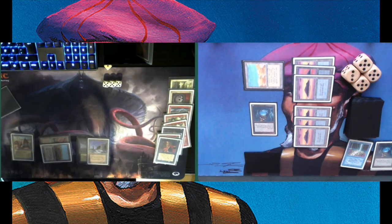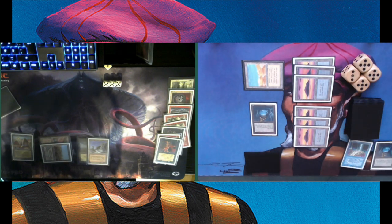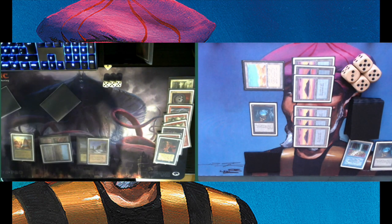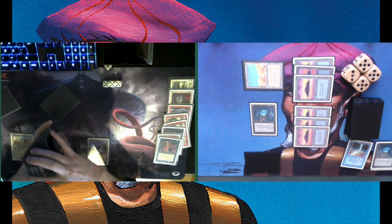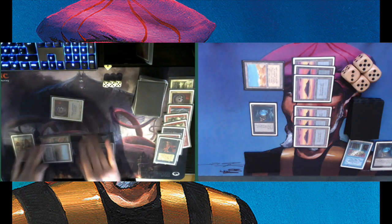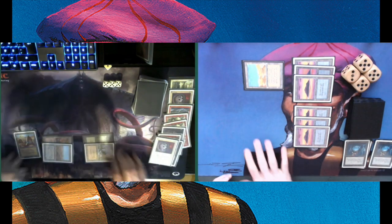Demonic Tutor — is he going to look up a Mind Twist now? The question is, does he twist me for two immediately or wait for a bigger number next turn? Maybe I'll be able to play my most important cards out already. Maybe Chris has something completely different in mind — picking up an enchantment actually, playing it over my Icy Manipulator. Icy can be a pain, so I understand it.